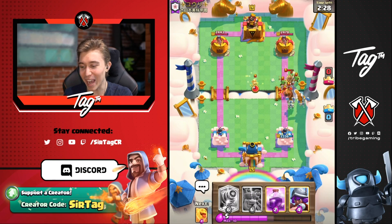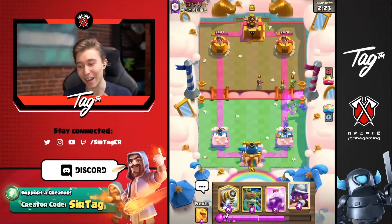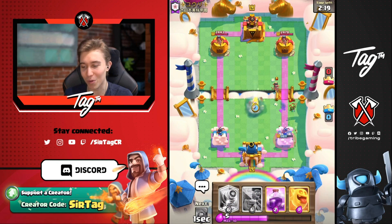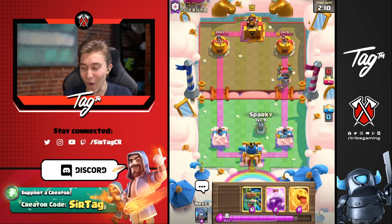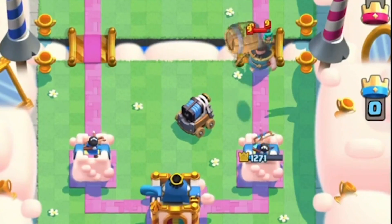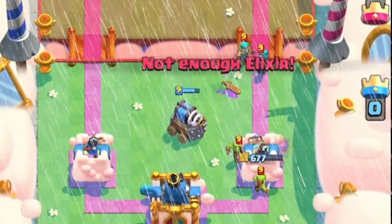You're dropping a lot of Elixir — you're definitely getting that Prince connection. But I'm okay with it because I can go for a Musketeer, cripple your Princess, force out more Elixir, and then go for Sparky in the back. He's going for Rascals — five Elixir — and with the Goblin Barrel that's eight Elixir. He's going out of his mind with the Elixir count.